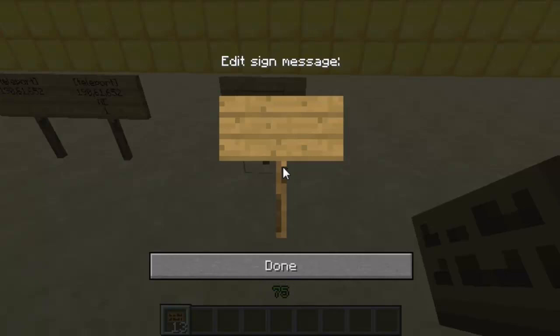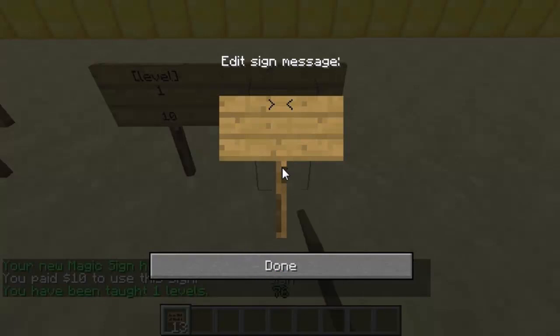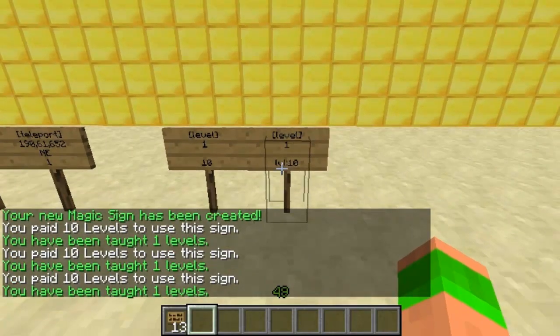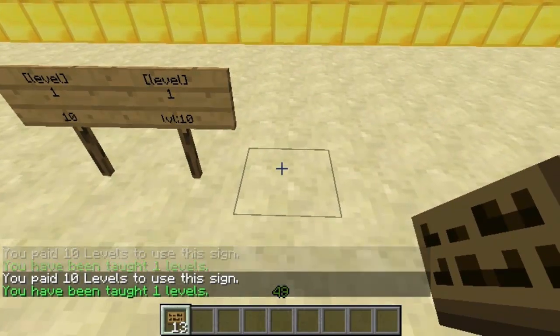Now let's go over the costs of signs. So far I've shown you the Essentials eco ones that take it out of your balance — so level one and then ten will take ten out of your balance. But you can actually charge levels for certain things as well. If you do LVL colon and then however many levels you want it to cost, it will cost ten levels to buy one level. I don't know why you'd do it for the level sign specifically, but you can do it for certain other signs — to give you diamonds or things like that.